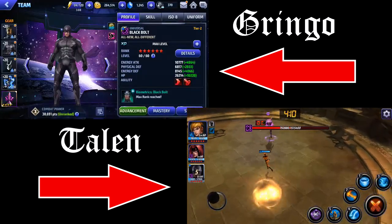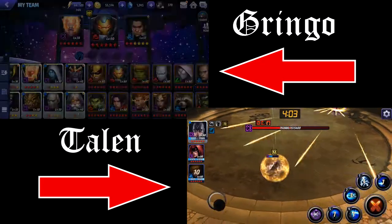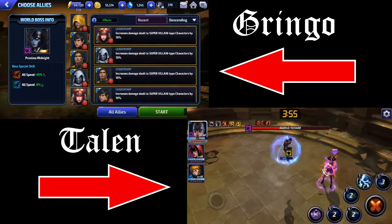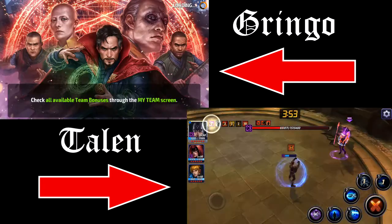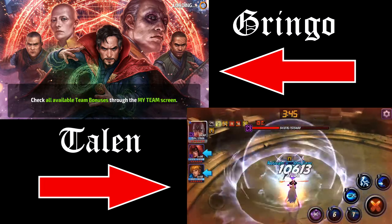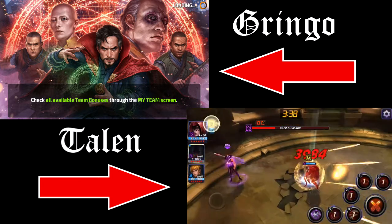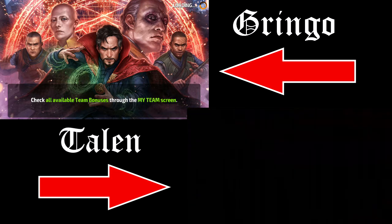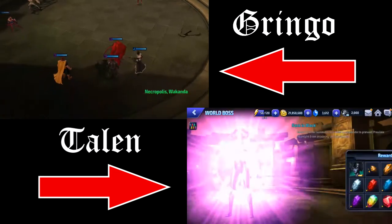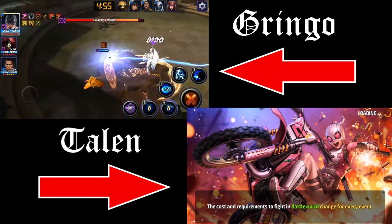Black Bolt is definitely going to be a good tier two to add to your roster. It'll help with the high levels of Shadowland too. I know why I don't have damage immunity the whole time — it's because I messed up with my cards so I don't have enough skill cooldown to cast it fast enough. Having this lack of skill cooldown makes this a lot tougher than I thought because I can't cast that skill and be immune to damage the whole time. So it's giving me about three seconds of downtime that I have to cover up.